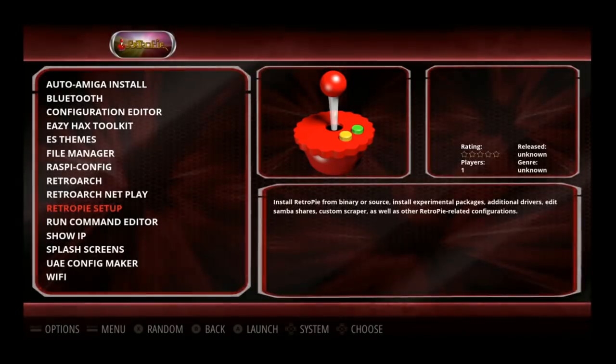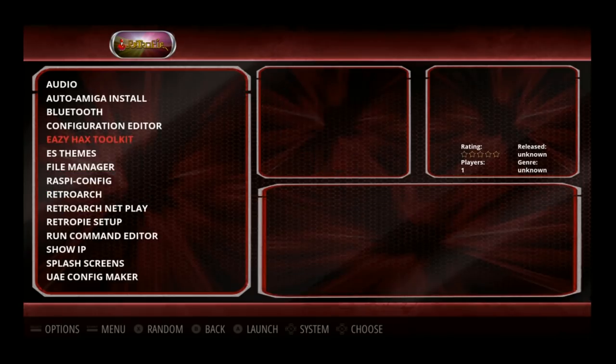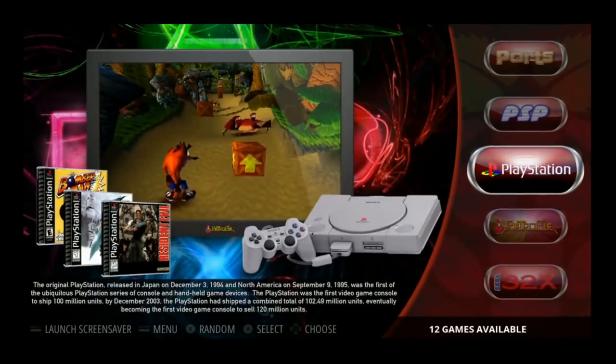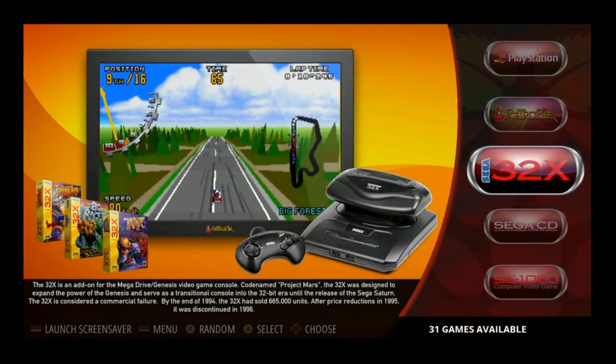It prompts you for your controllers to start. You can turn off that music like I showed you. It does have Easy Hacks Toolkit installed. It also has the Auto Amiga. Other than that, it's pretty straightforward. So let's go ahead and have a look at what we have here.